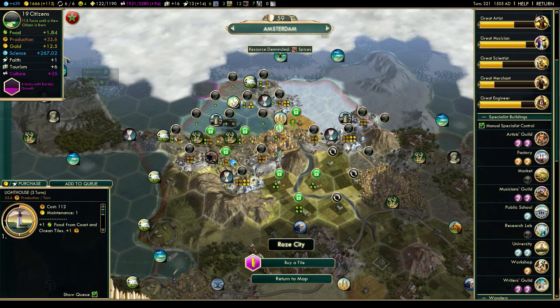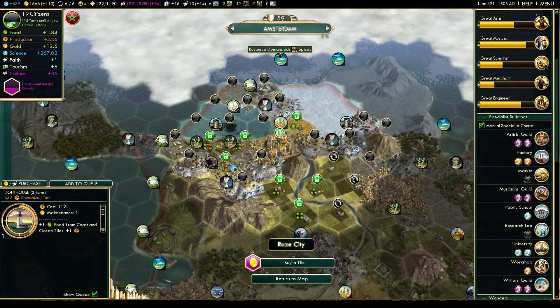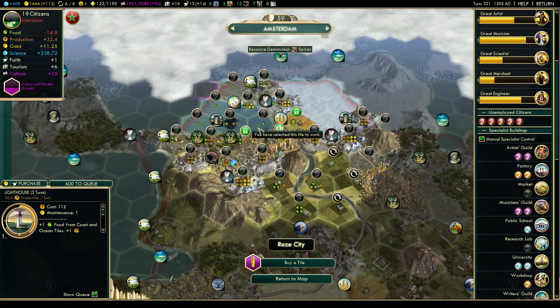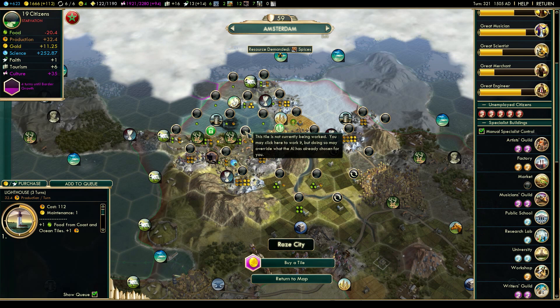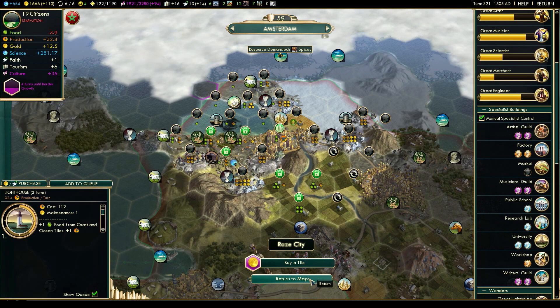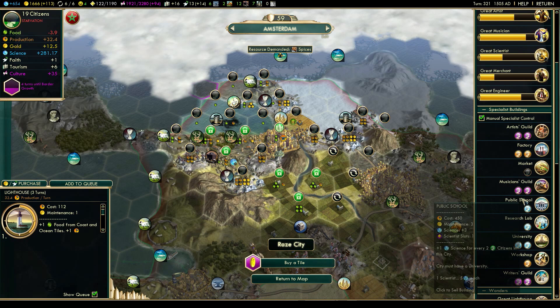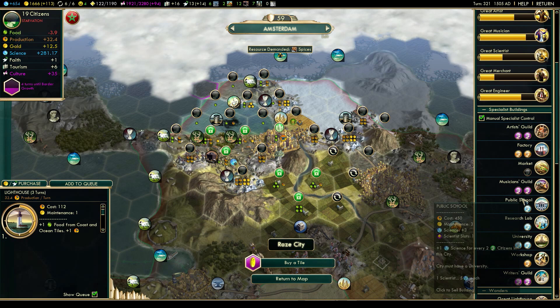Speaking of research labs, let's grab one here in Amsterdam — 900 faith, and that's 267 science. I thought I'd get more than that, but that's fine. Can I assign a specialist in there and still work the academy while the city grows at a reasonable pace? Probably not — the city will starve if I do it like this. I still want to get the great engineer. Maybe I should use a caravan to add food here, but I can't right now. I don't want the city to starve, so I'll have to give up one of these specialists.